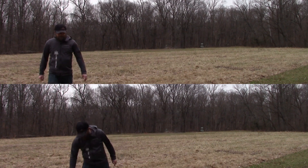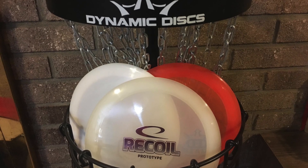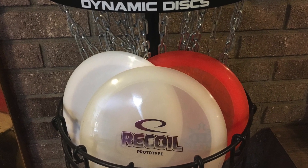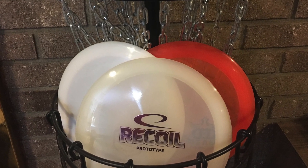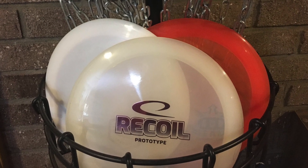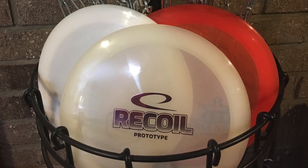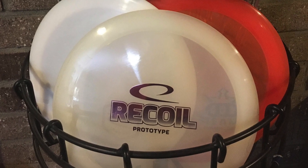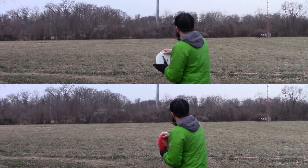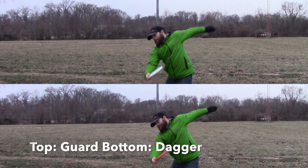In recap, the Recoil is Latitude 64's 2019 distance driver release. Its 2.2 centimeter rim makes it slightly narrower than a Defender or a Gladiator, but its flight characteristics still keep it in that family of discs — making it maybe slightly more accessible for smaller arms, but definitely still useful for big arm throwers. If you found this review helpful or informative, please feel free to like the video, give it a thumbs up, or share it or subscribe to the page.